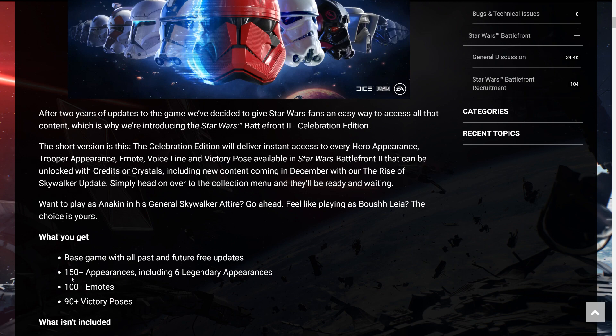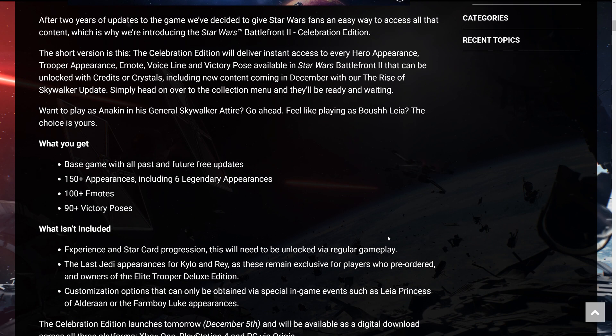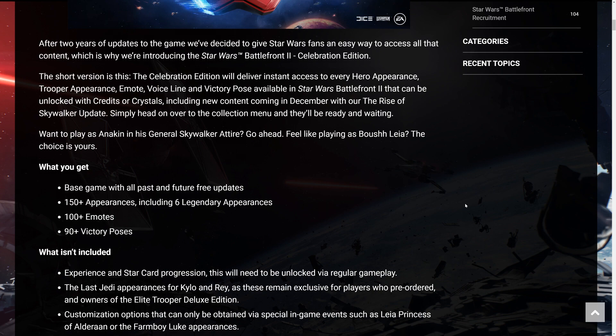What you get: the base game with all past and future free updates, over 150 appearances including six legendary appearances, over 100 emotes, and 90-plus victory poses. Most of these appearances, emotes, and victory poses are for troopers, not really for heroes or villains — it's mostly the regular troopers. What you don't get is star cards — you don't get them all maxed out. You basically play starting at level one if you're new to the game.